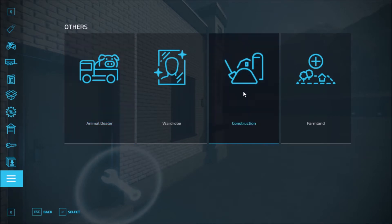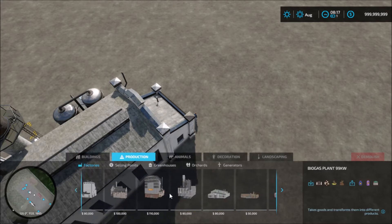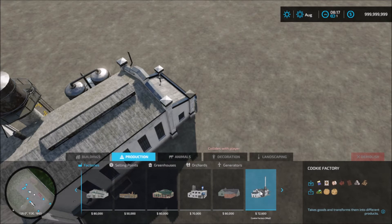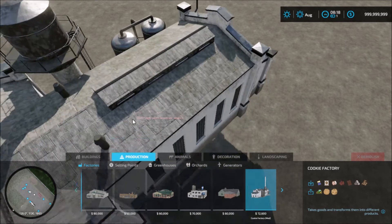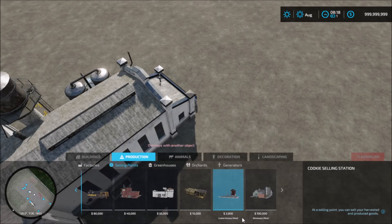In the construction under production, this is the cookie factory here — $72,000 for the building. And then the sell point is here, it is $3,900. So you put down the sell point there.